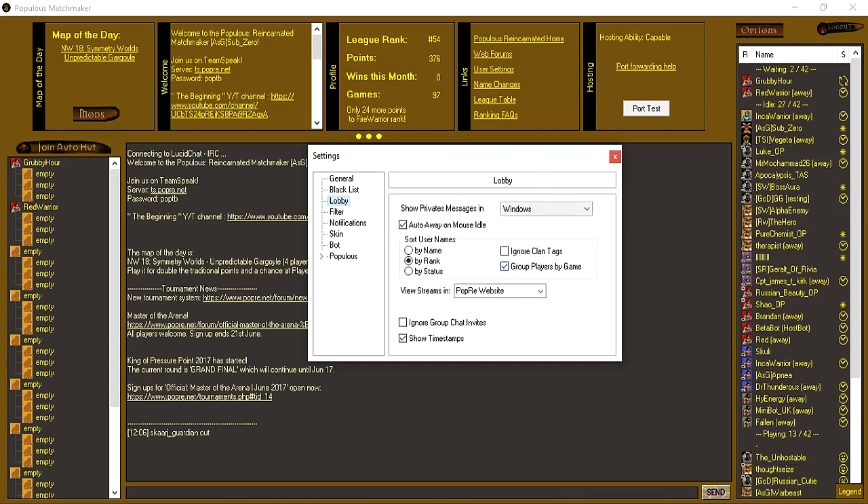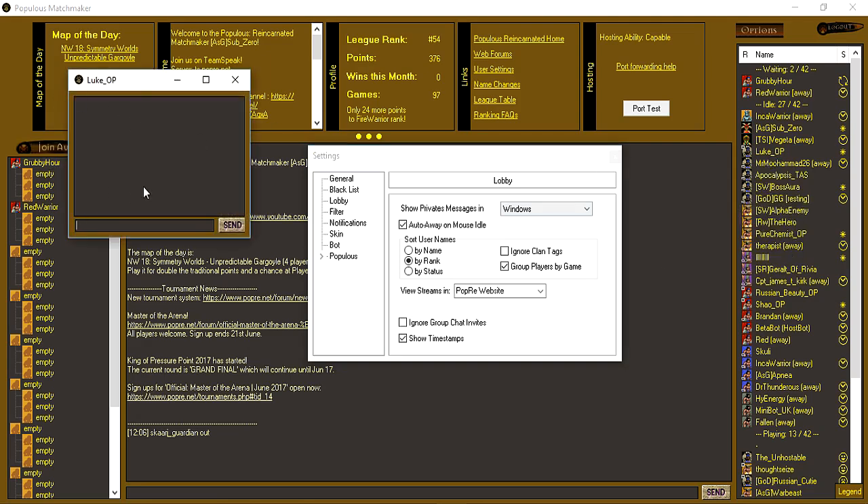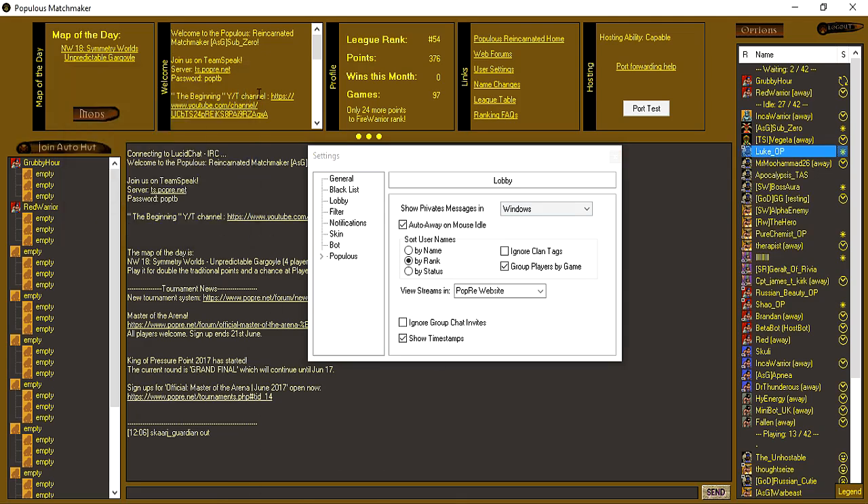The next option is Lobby — this is your lobby chat option. Show private messages: you can either have a private message come up in the main chat, or you can have it come up in a separate window like I have it. So if you want to speak to someone you've got a separate window for your private chat, which is easier to manage rather than getting lost in the overall chat.